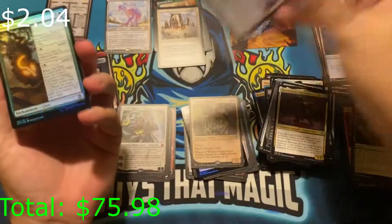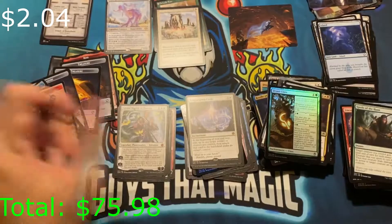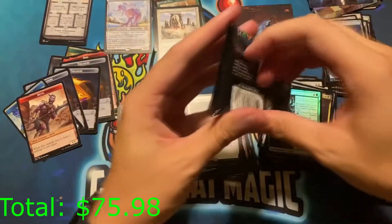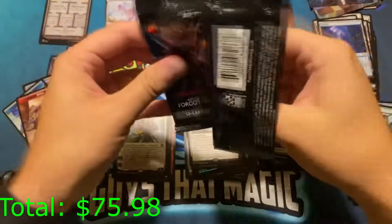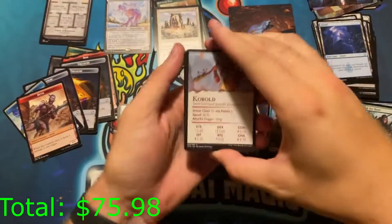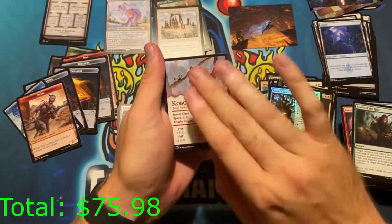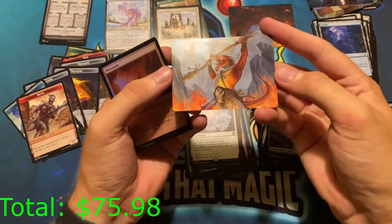Teleportation Circle is our rare, and a Druid Class for our foil. Devil token — let the devil in. List card — here we go, it's gonna be a good pack. Foil mountain too, not signed but pretty cool.